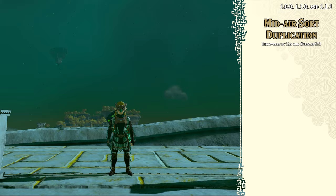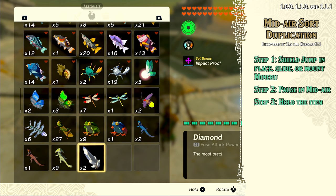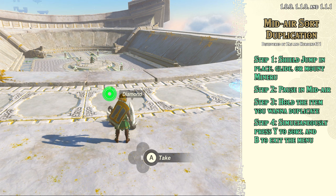Step 1: Shield jump in place, glide, or mount Minoru. Step 2: Pause in mid-air, or just pause if you're in Minoru. Step 3: Hold the item you want to duplicate — I went for these two diamonds. Step 4: Simultaneously press Y to sort and B to exit the menu. If done properly, you will have duplicated your items. It's super simple — just make sure you're pressing Y and B at the exact same time and you'll get this with 90% consistency.